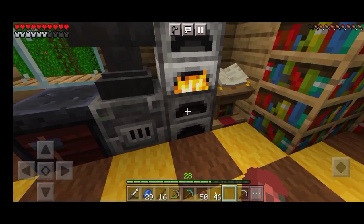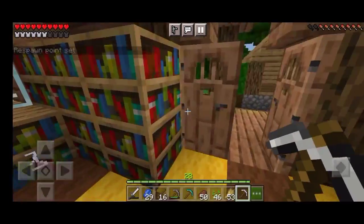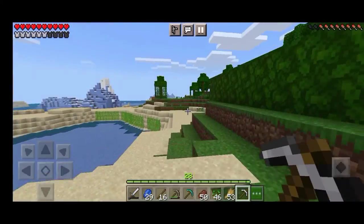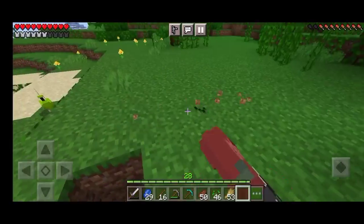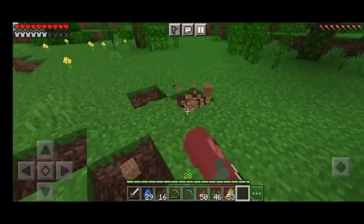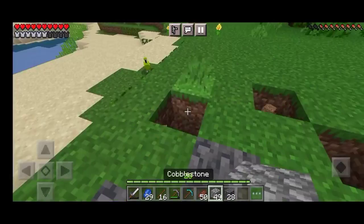I'm going to put pathways there mixed with cobblestone and deep slate. I plan to move my portals over there, far away from my house, so that my house won't get damaged or anything happen to it.